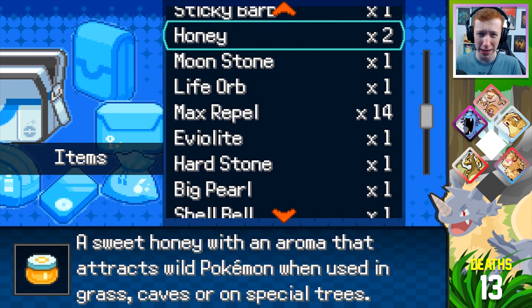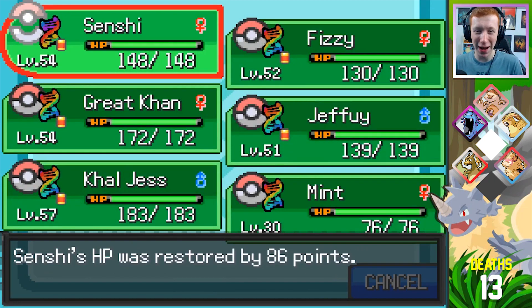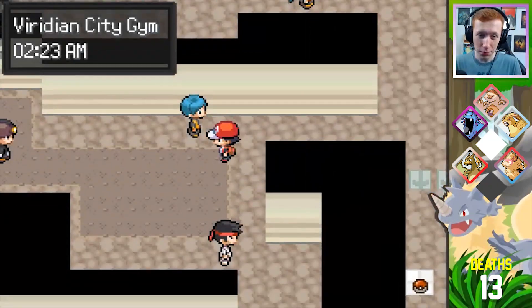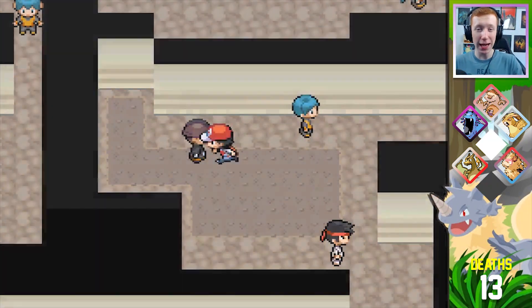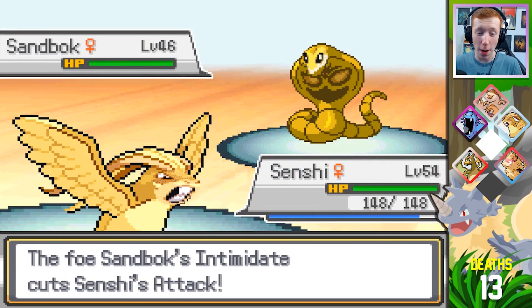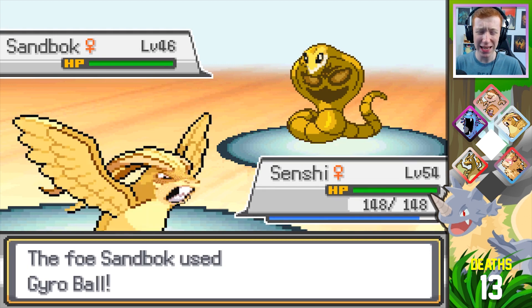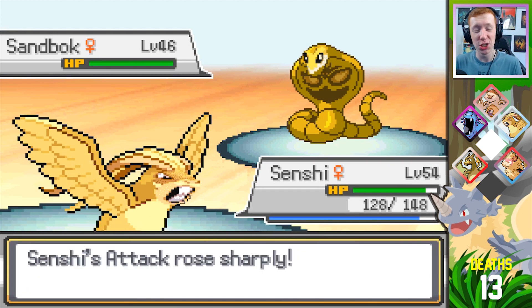I do have a Life Orb here, but I don't really want to use that because I'm a little scared of the recoil coming back to bite me. I'm going to fight all the trainers here because I want to get as much experience as possible. Cole — I'm going to have to ask you to be a friend. Oh, don't cut my attack! I asked you to be a friend and you sit here and cut my attack. Good thing everything in this gym knows Gyroball.